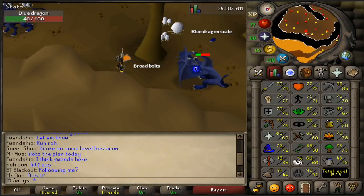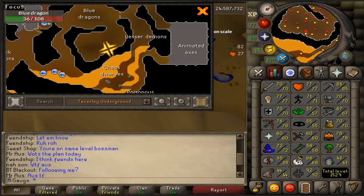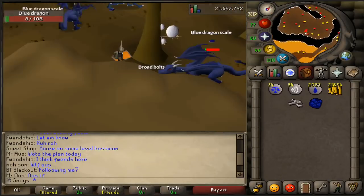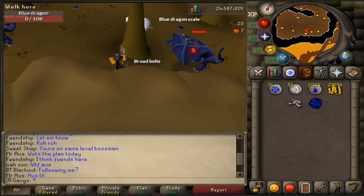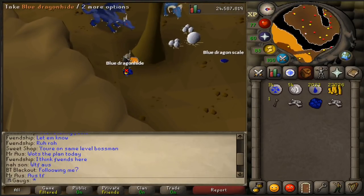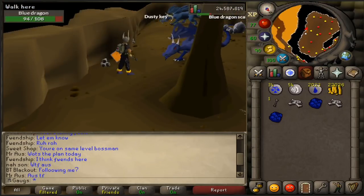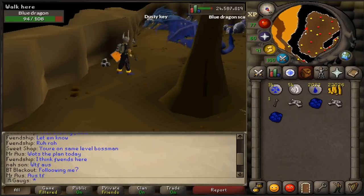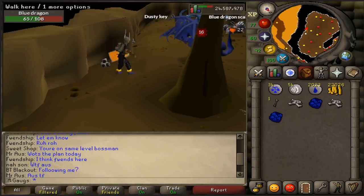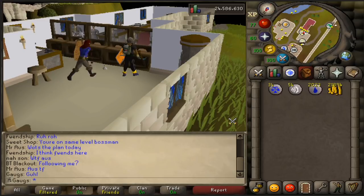Using this spot with 76 range gets about 50 kills per hour, which is a lot better than I expected. Keep in mind this is with 70 agility so I can use the agility shortcut right here — you'll need that if you want decent kills per hour. In terms of crowds, it's not too bad; you can hop to find worlds where at least two of the three dragons are free. There are a lot of bots and low-level players using weak weapons that take a minute per kill, so it's not much of a problem.